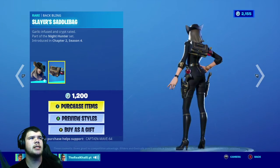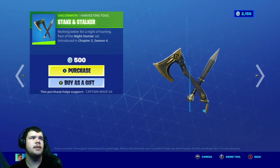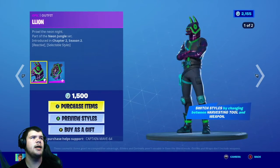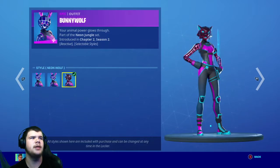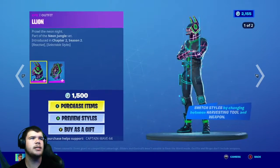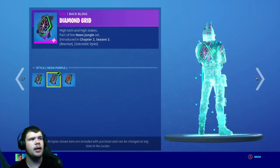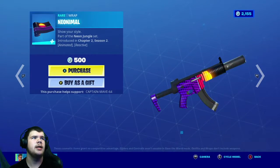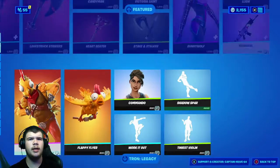We have Victoria's Saint with the Batwing Slayer Saddlebag, very nice, with the Eddstyle Default hat off. We have the Staken Stalker, very nice as well, and the Bunny Wolf skin with the Batwing Heart Grid. We have the Lion skin with the Batwing Diamond Grid with the Eddstyle Default Reactive Neon Bunny and Neon Wolf, and for the Batwing as well — very nice. Same thing for the Lion: default Neon Llama and Neon Lion, and same thing for the Batwing Diamond Grid — very nice. The Neon Llama and Neon Animal Wrap, very nice, and that's it for that.